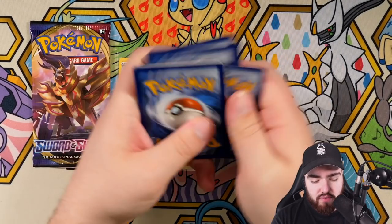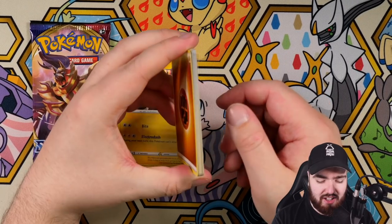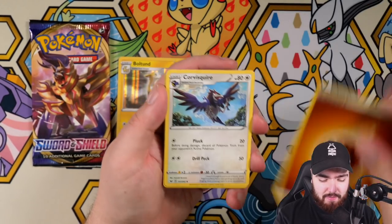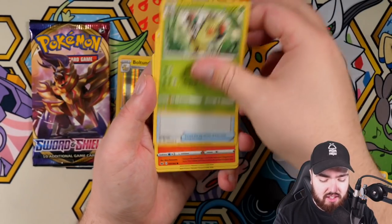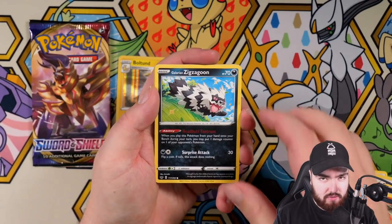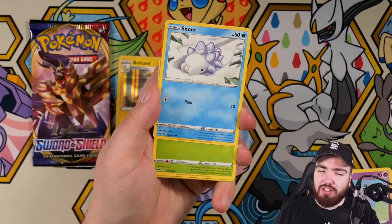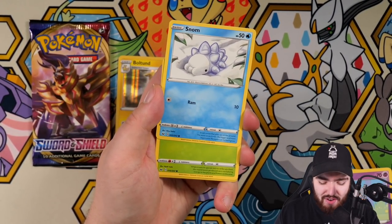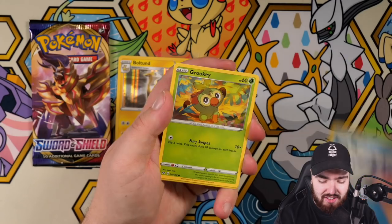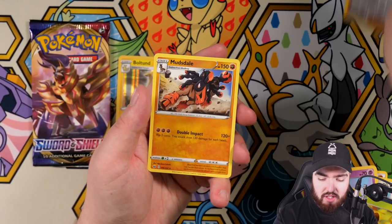Moving on. Corvusquire, Thwacky, Pokémon Catcher, Sizzlipede, Munna, super cute Snom, Grookey, Hop — and the final card is a regular rare Mudsdale. I still need to battle Hop in my Sword game — that's ridiculous that I haven't done it yet.